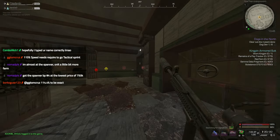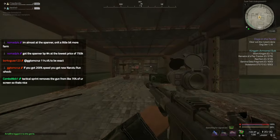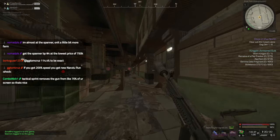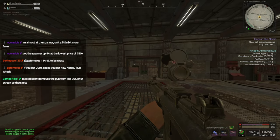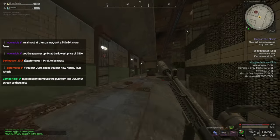So the exact number you need is 114.4. It is a little bit of an advantage to have this tactical sprint. It does clear up your screen. But if you were wondering how to tactical sprint, that's all it is.